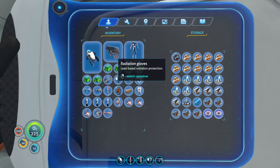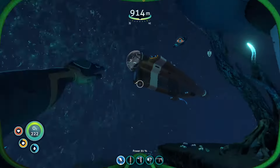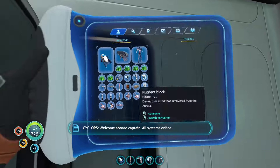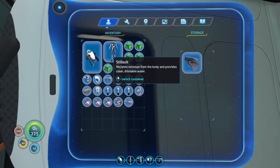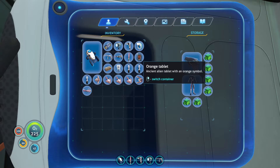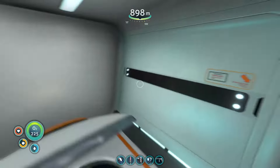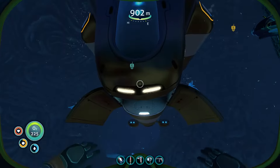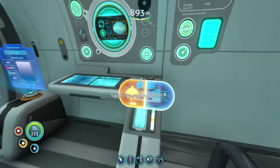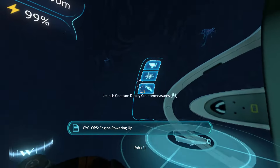The inventory is full. I'll go put those in my Cyclops. Okay, it is go time. Just in case we die, I'm going to put everything I do not need on this trip, or everything I would not want to lose, away. Okay, let's do this — engine powering up.